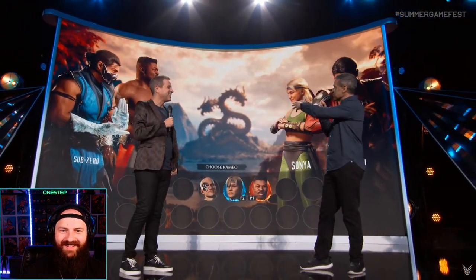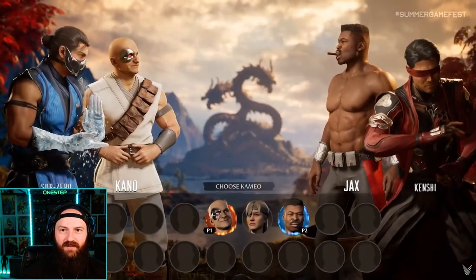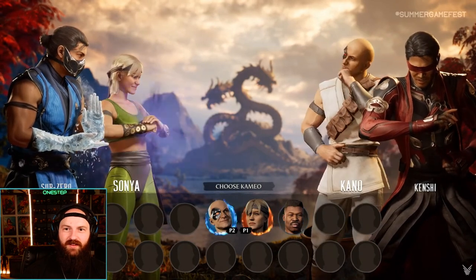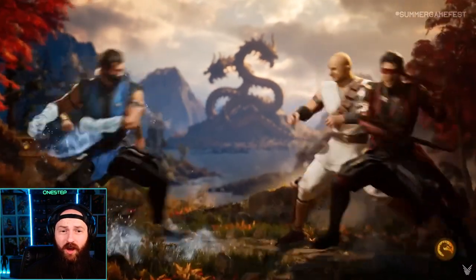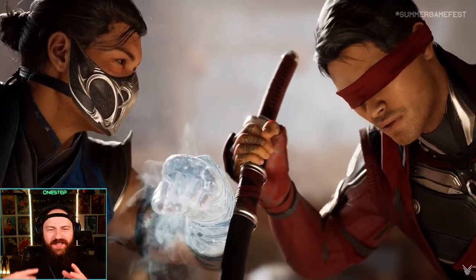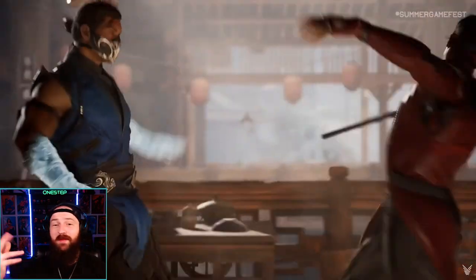It's kind of like imagining yourself with Sub-Zero, but you have some of Jax's moves and you can call him out. You can do it multiple times as you saw in the gameplay. You can basically combine these two characters — all the characters can be combined with all the cameo fighters. That's where the player's imagination comes in, the combos you can have, the best team-ups.